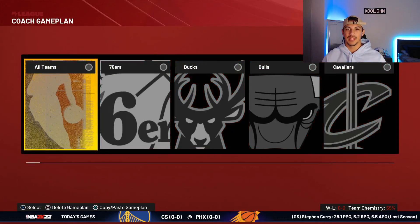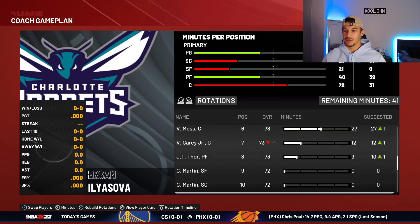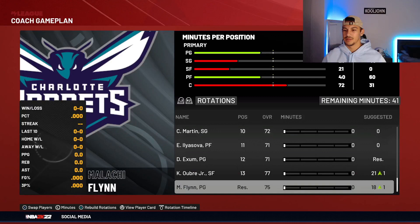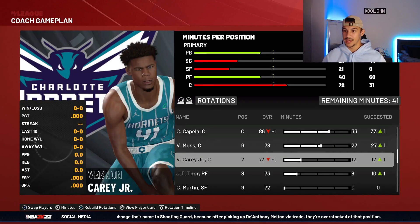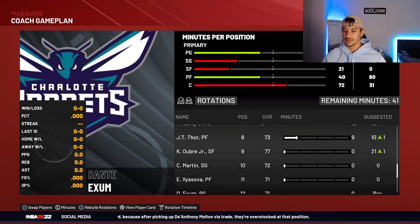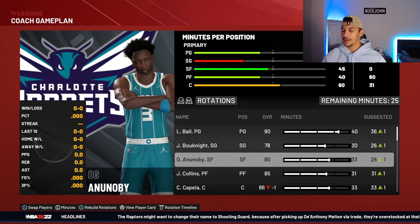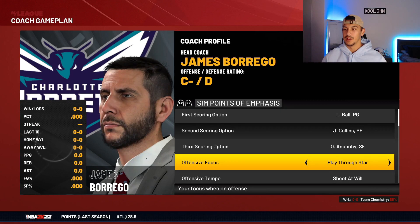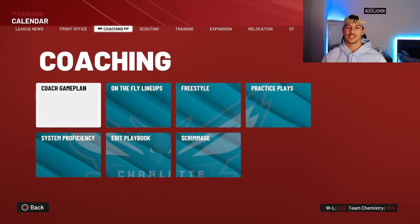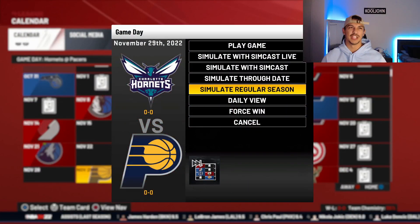So we'll set the game plan. Of course we've got to play LaMelo 40 minutes a game. We need to start OG Anunoby and play Kelly Oubre as our sixth man. Malachi Flynn also needs to play. OG will play 35 minutes, Klinkapella 35 minutes, Collins 35 minutes, Oubre 25 minutes. OG will be our new third option and we're going to run transition. Let's simulate to the trade deadline.